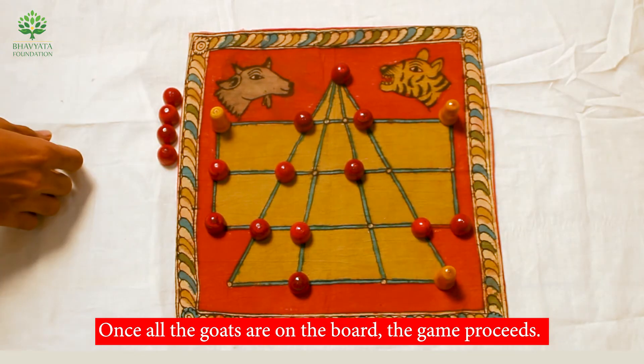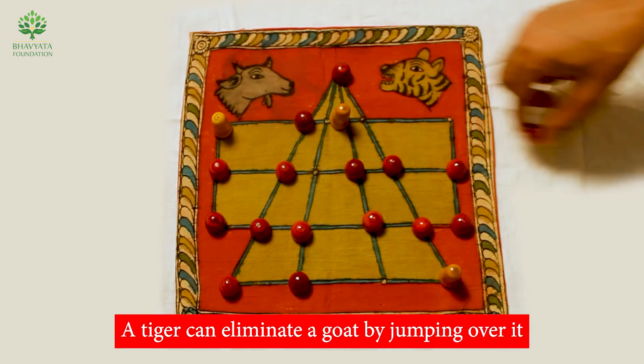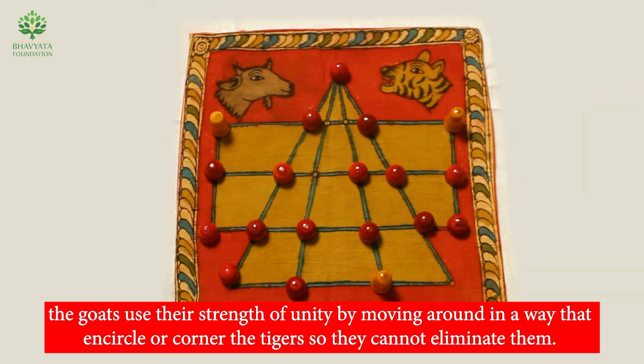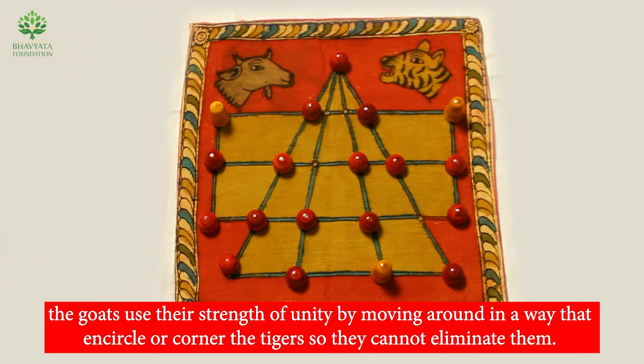Once all the goats are on the board, the game proceeds. A tiger can eliminate a goat by jumping over it. As the tigers try to eliminate the goats, the goats use their strength in unity by moving in a way that encircles or corners the tigers so they cannot eliminate them.